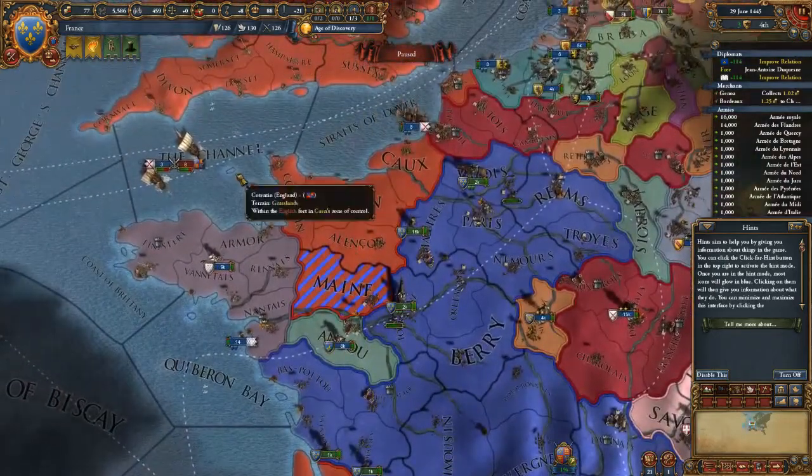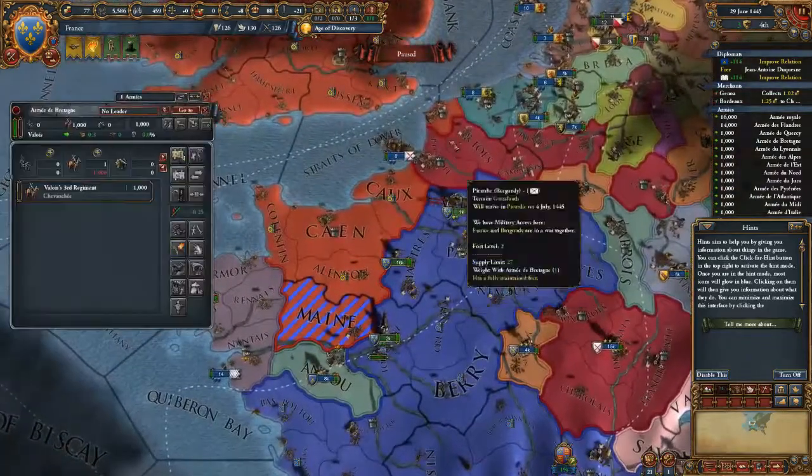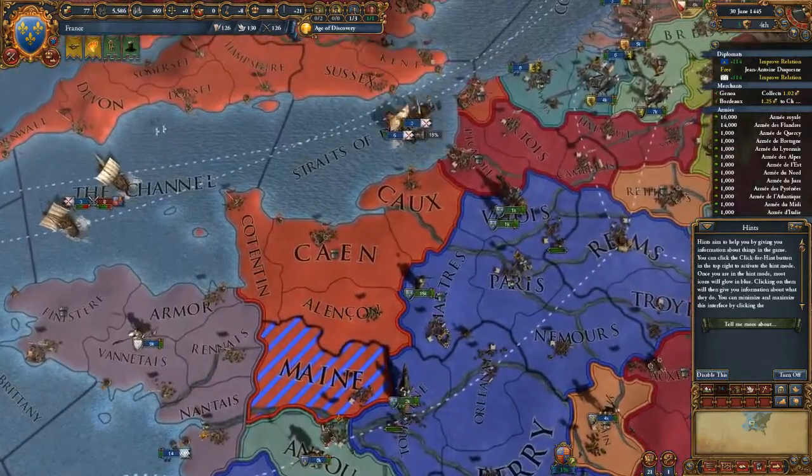I could go for a naval blockade but my navy isn't that strong. I'll still send cavalry over to Calais.